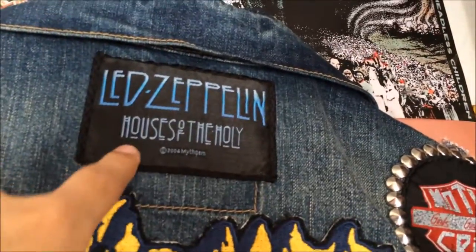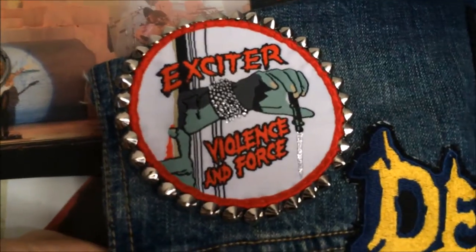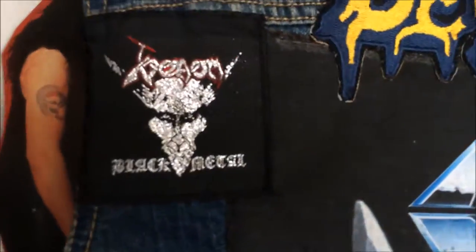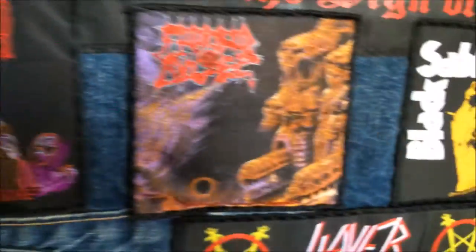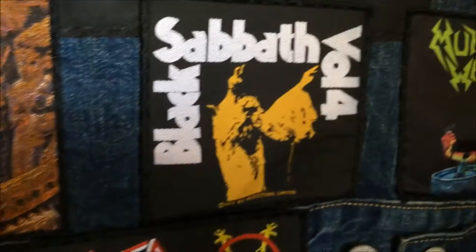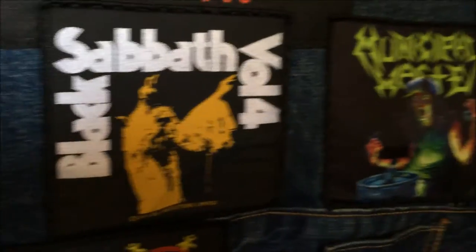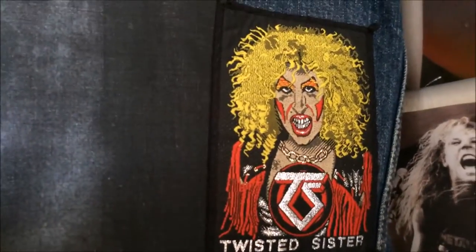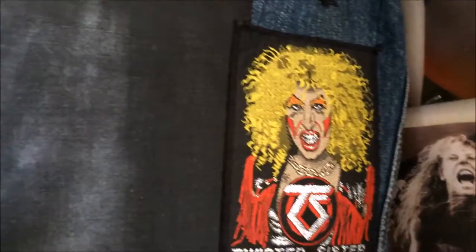Led Zeppelin Houses of the Holy — this is brand new, I just got this one. Exciter Violence and Force patch with studs around it. Venom Black Metal, Crumbsuckers, Dokken Back for the Attack, Scream Bloody Gore from Death, Morbid Angel Gateways to Annihilation, Black Sabbath Volume 4, and Municipal Waste Art of Partying.